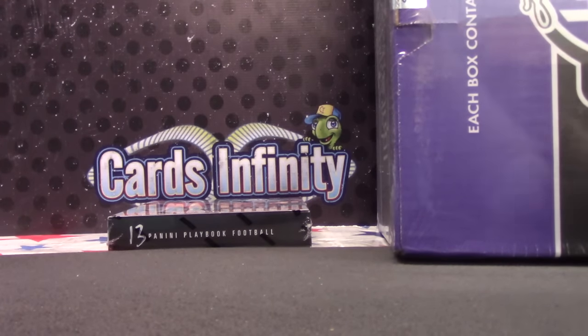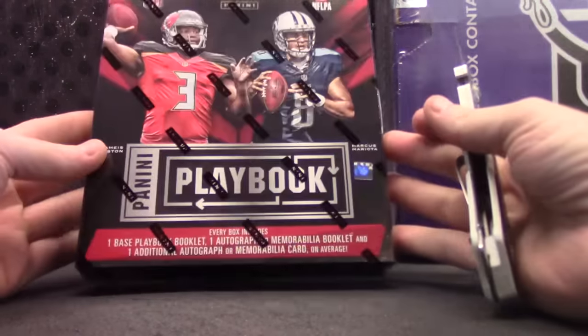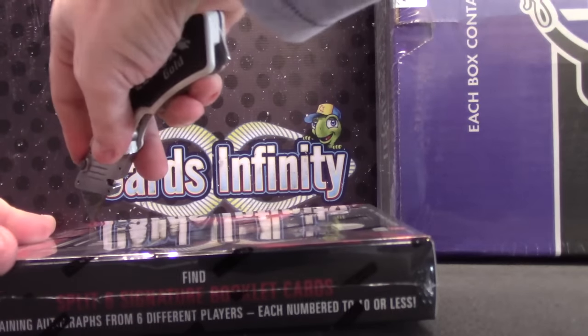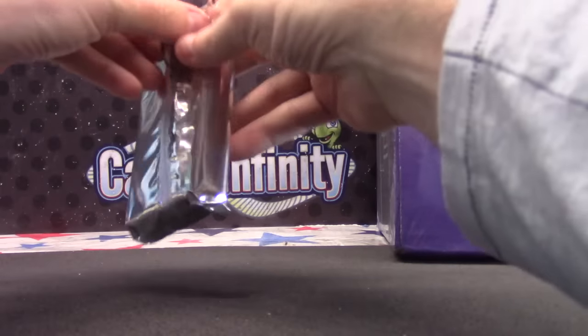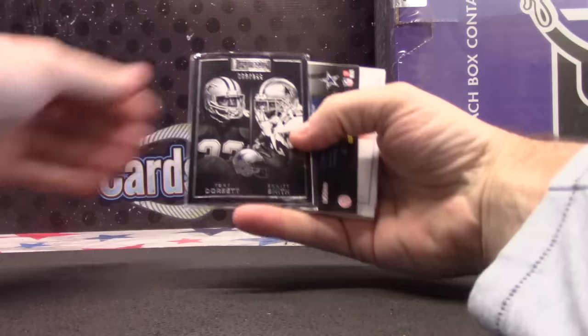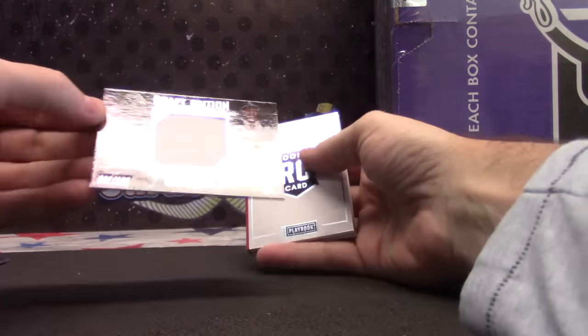$150 box mixer — for Friday we got 11 left. I'm putting it up tonight, it'll fill by Friday. All four sports, everybody gets one random team from each sport — so you might get the Rangers, the Cubs, the Lakers, and the Cowboys. Tony Dorsett and Emmett Smith, Byron Jones jersey 82 of 199.